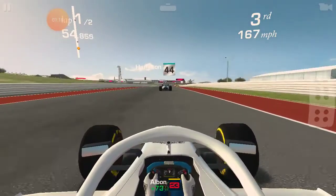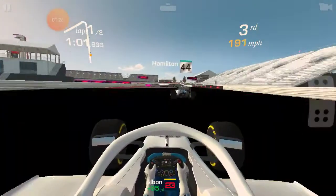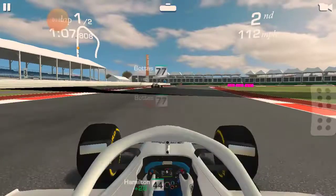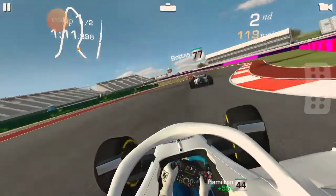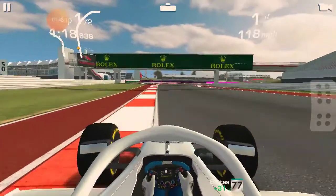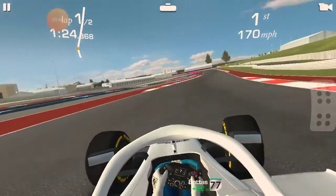I like to go around the outside of the AI every time, because on the inside it's not ideal. I bump Hamilton there — sorry Hamilton! Anyway, the AI always goes on the racing line; they never move away from the racing line unless you crash into them.